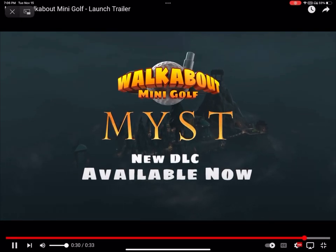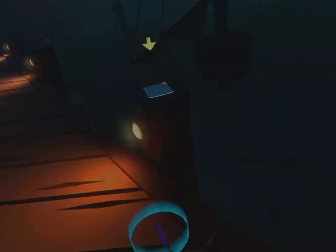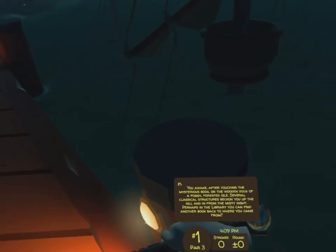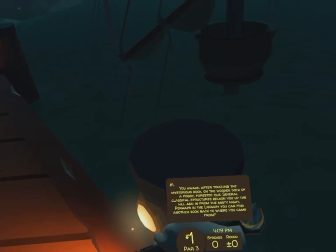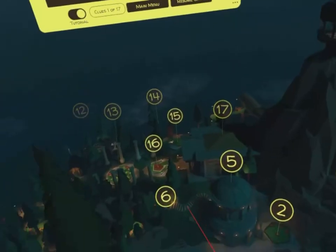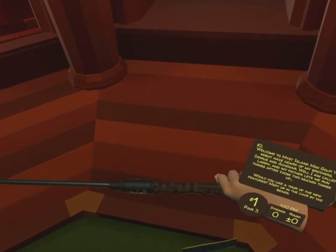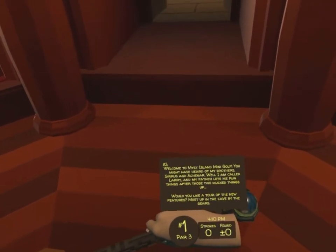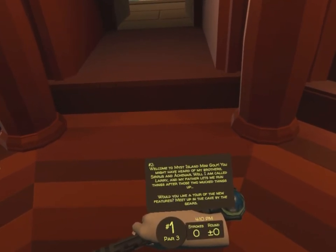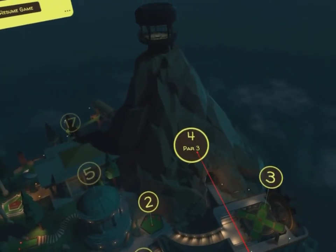All right, here we go. The first clue is right in front of your face, and it basically says we need to go to the library. So just hop on over to hole 17. As soon as we get there, it's right in front of you again. So it wants us to meet them up at the cave near the Gears, which is hole number 4 inside that little cave.